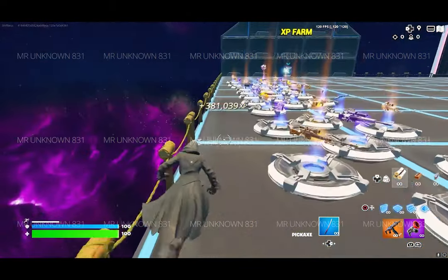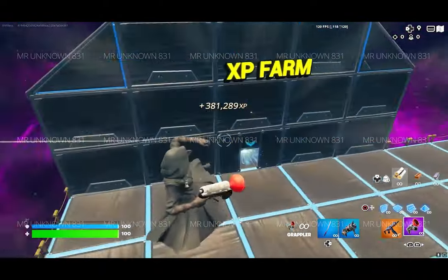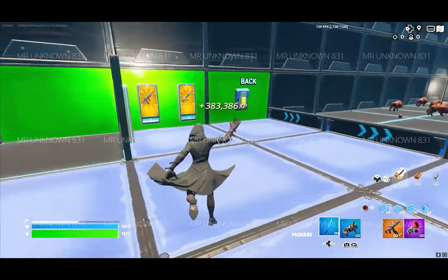But if you want to find even more XP, leave that room and grab a Goo Gun from here, then come back to the XP farm room and eliminate the animals in here with your Goo Gun. You'll get a lot of XP for doing that — almost got 400k!